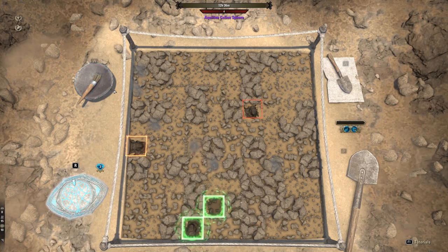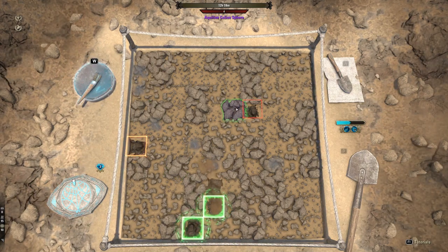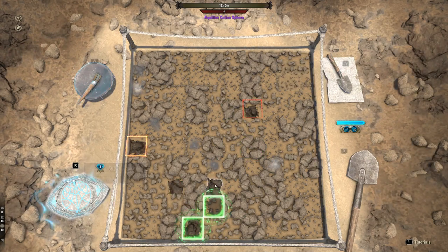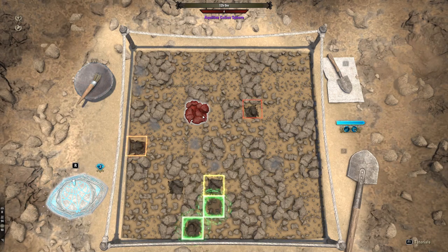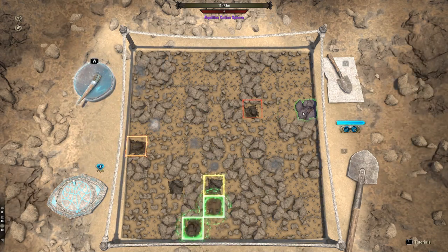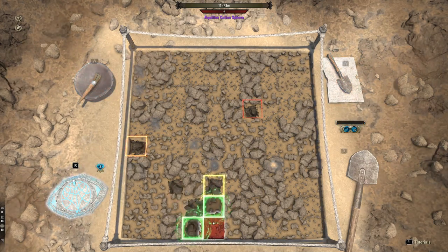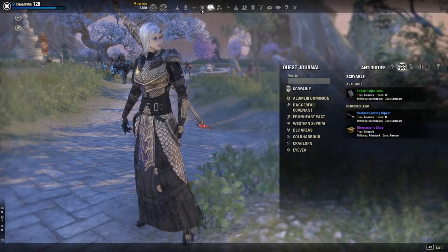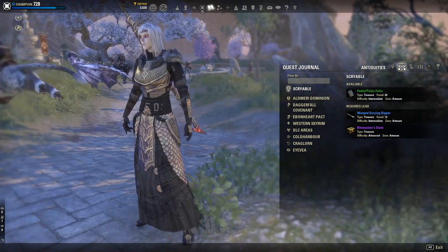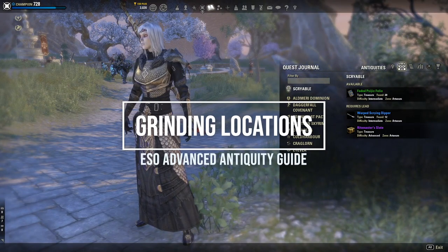Antiquities drop from specific zones and places. There are certain dungeons that drop part of the mounts, certain zones that drop only an antiquity of that zone, and a world boss that drops part of a mount. If you want me to do a video on all the locations of the mythic items, the mount, and other notable rewards, let me know in the comments. Antiquities are broken down into two skill lines — excavating and scrying — and these take a good while to level up.